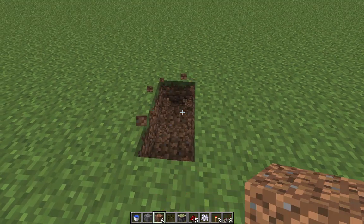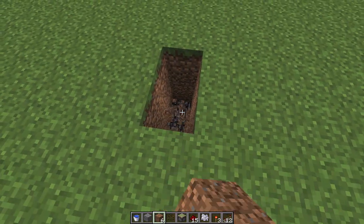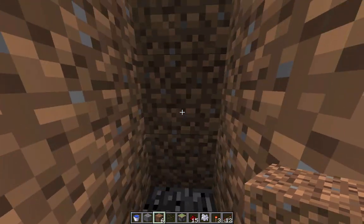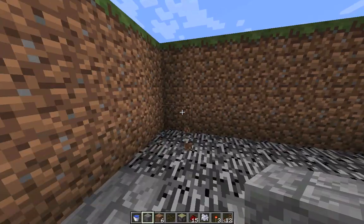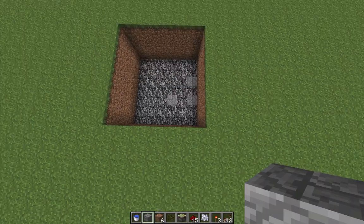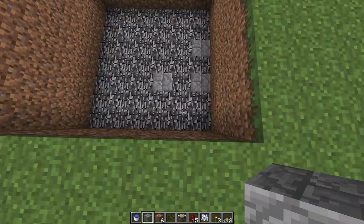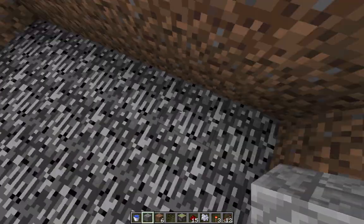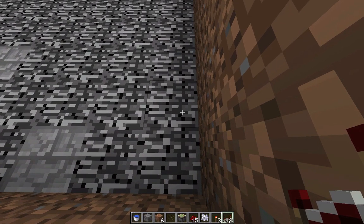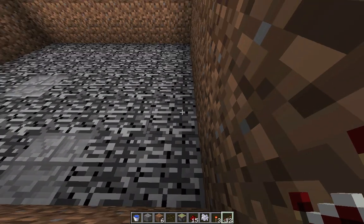Now I'm going to show you how to build this yourself. I'll start by digging a hole that's six by seven. I'm going to speed things up a lot. Next, after you're done with the hole, place redstone repeaters on each side facing inward — six on each side like that.